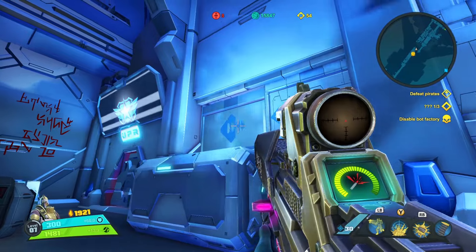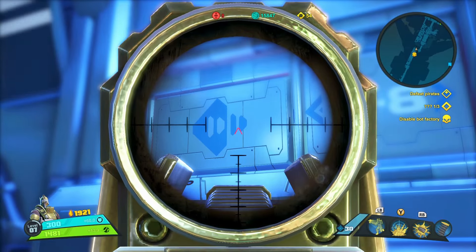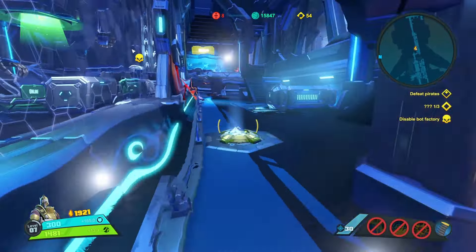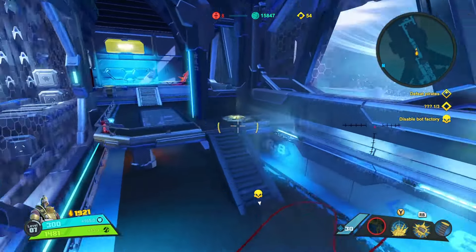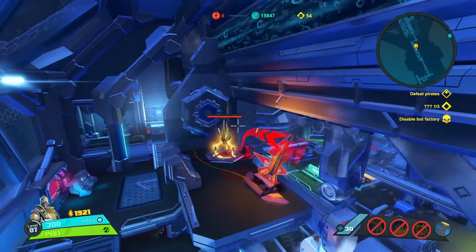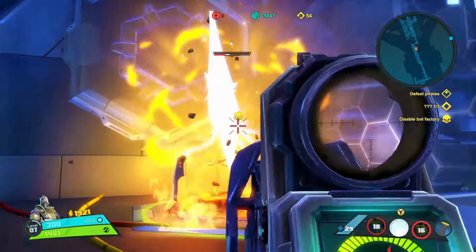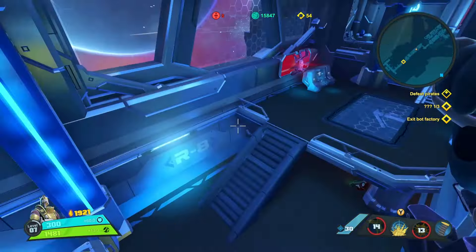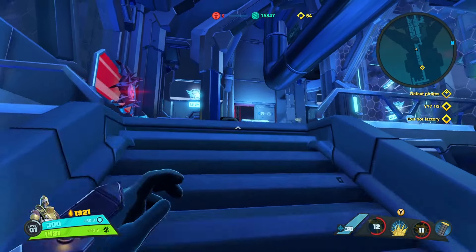In order to get there, we have to open up this hatch, which is currently sealed. We do this by proceeding with the mission as usual — clear the room and destroy the shard cluster.